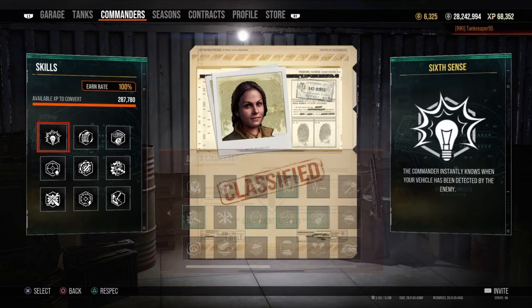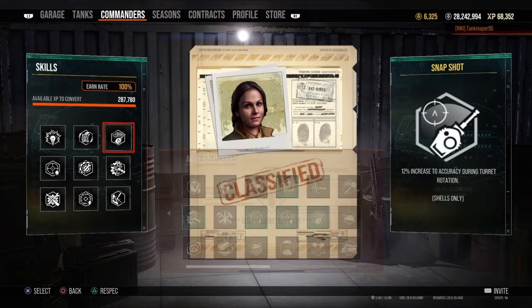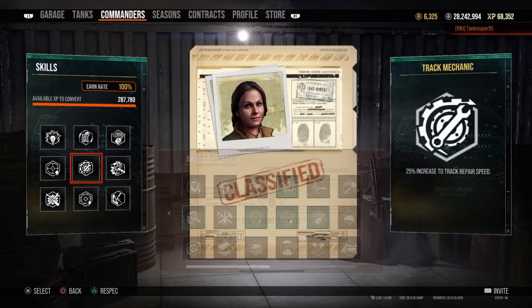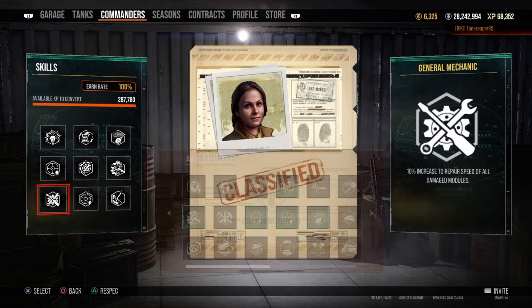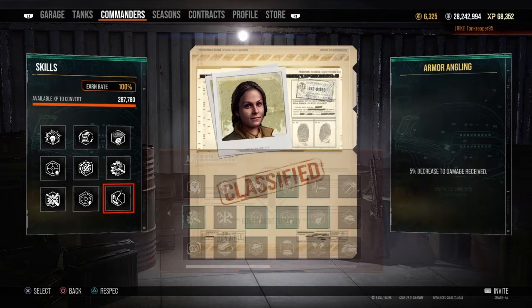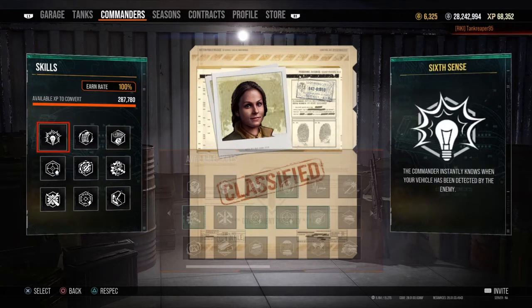The commander is set up for my medium tanks, mostly with Sixth Sense, which lets me know when I get spotted. Rapid Loading gives a 10% increase to gun reload speed. Snapshot gives a 12% increase to accuracy during turret rotation. Deadeye gives a 6% increase to the chance of damaging enemy crew and modules with AP, APCR, and HEAT shells. Track Mechanic gives a 25% increase to track repair speed. Steady Aim gives a 10% increase to accuracy. General Mechanic gives a 10% increase to repair speed of all damaged modules. Rapid Aim gives a 10% increase to turret and gun rotation speed, and Armored Angling gives a 5% decrease to damage received. That's pretty good for a medium tank.